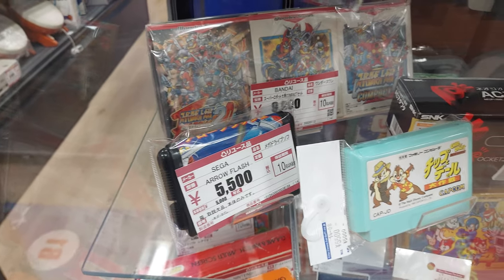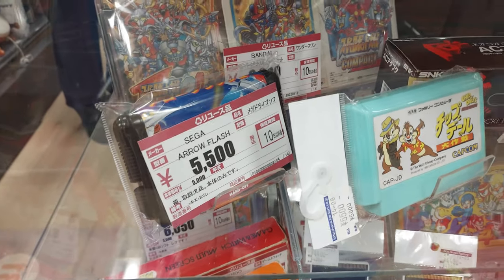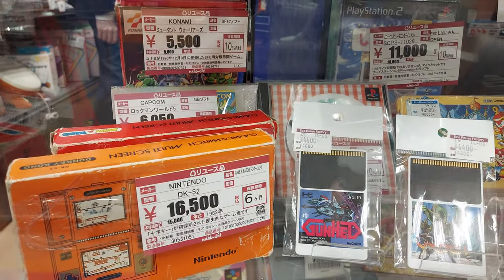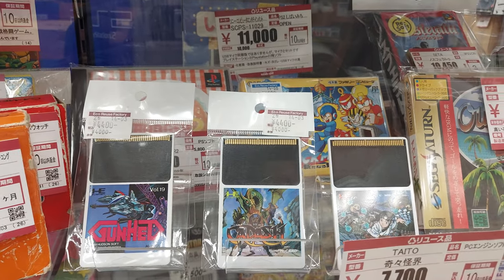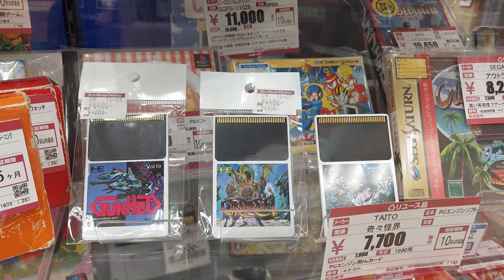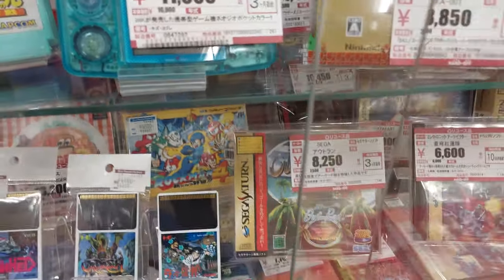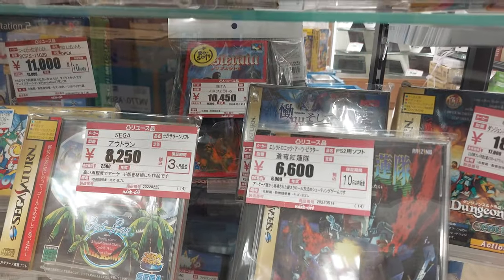We've got Chip 'n Dale for the Famicom for 5,500 yen. They've also got Arrow Flash — the one I picked up last time I went hunting with Jim. Very good one for the Mega Drive, really fun game. More gaming watches. Turtles Tournament Fighter for 5,000 yen. Cadash for 4,400 yen. Gunhead for 4,400 yen. Kiki Kai Kai for 7,700 yen — not bad considering prices everywhere have shot up for that game. Mega Man 4 in the box for about 5,500 yen. Out Run for the Saturn for about 8,000 yen. Silguard for 6,000 yen — these are Sega Saturn games up here.